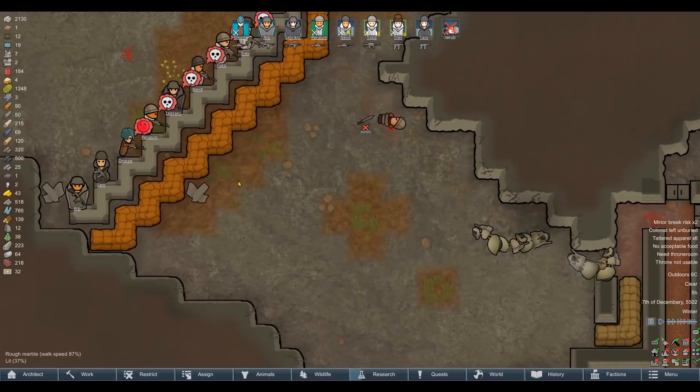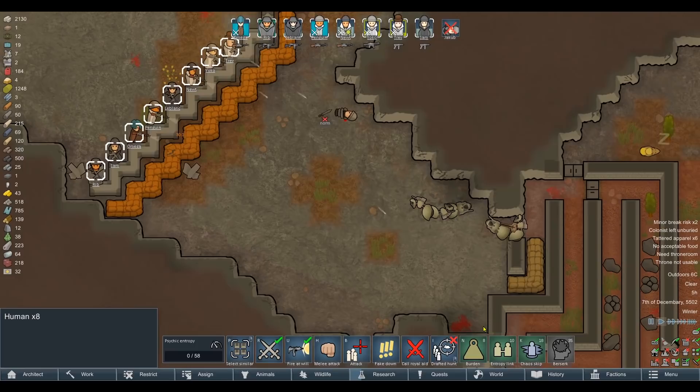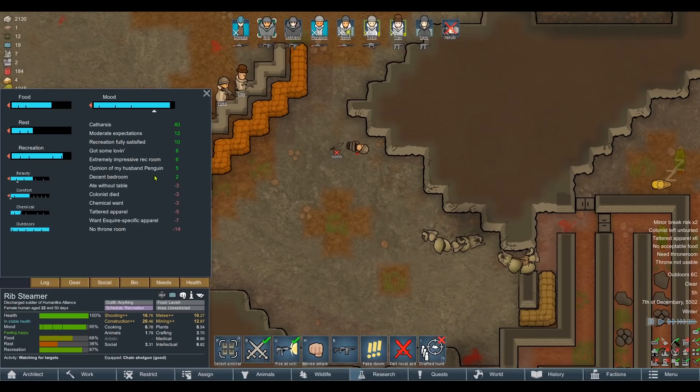I thought you were a psychopath — why do you care? Is that how that works? I thought psychopaths were completely unfeeling in RimWorld, like they didn't care at all about things like that. Well, I guess not. She's not actually that bothered — she's like 'my husband died, but we did... before he died, so I'm good.' She's absolutely A-okay. Nothing to worry about. RIP.